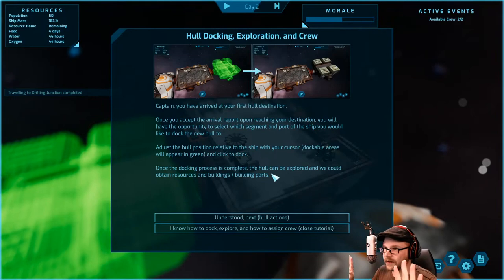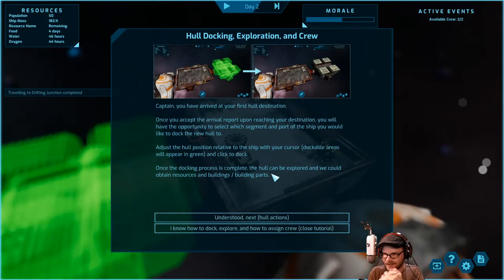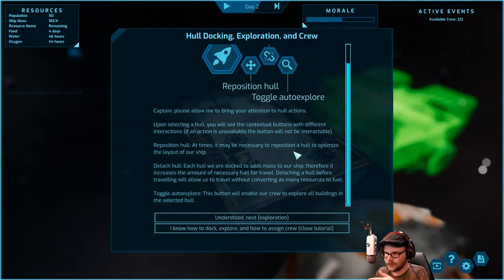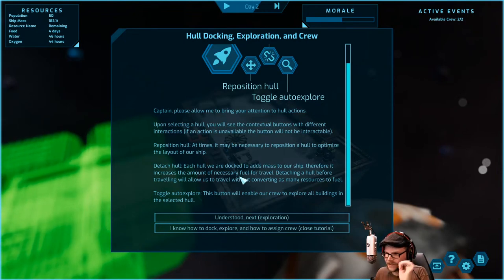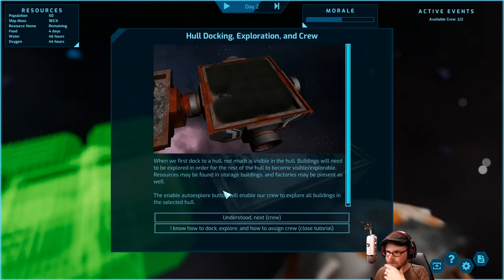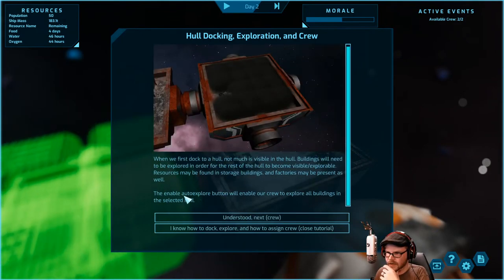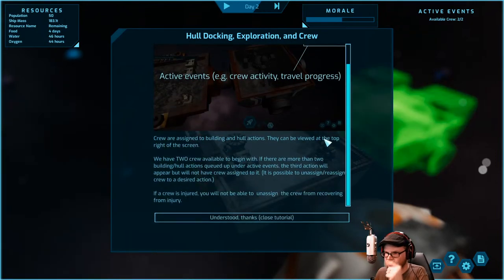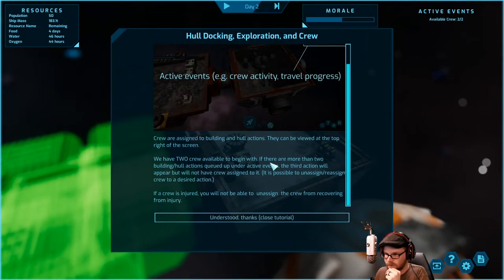So we know how to dock. Reposition — got it. Detach — yep, adds mass, understood. Auto explore: this button enables our crew to explore our building. The enable auto explore button assigns building and hole actions reviewed at the top of the screen. We have two crew available to begin with but there are more than two building actions queued up. Under active events, the third action will appear but not have crew assigned. If crew's injured, they can't be used while recovering. Okay, got it.